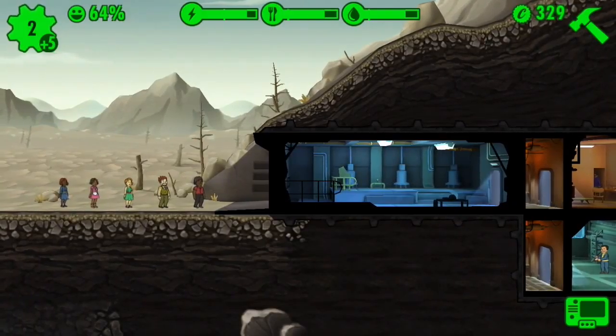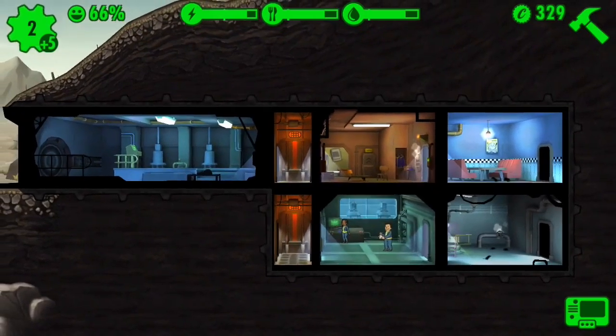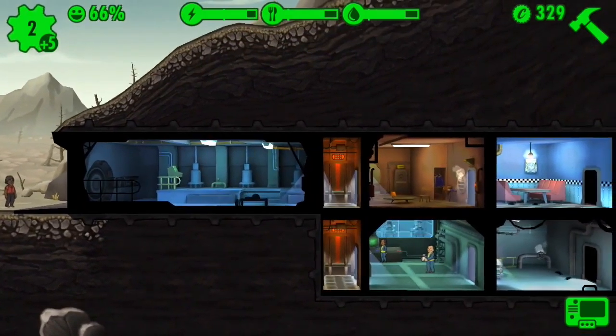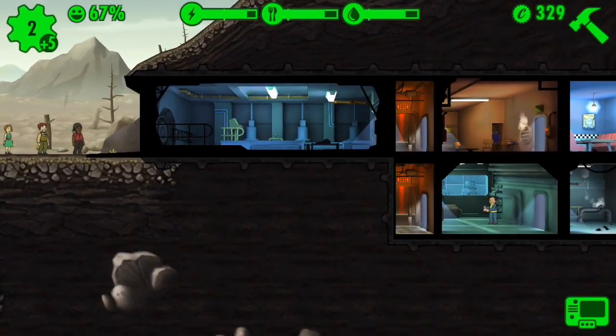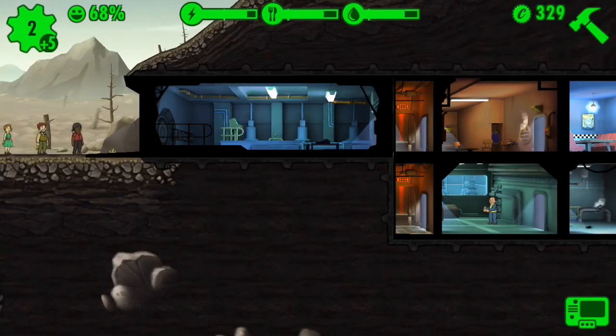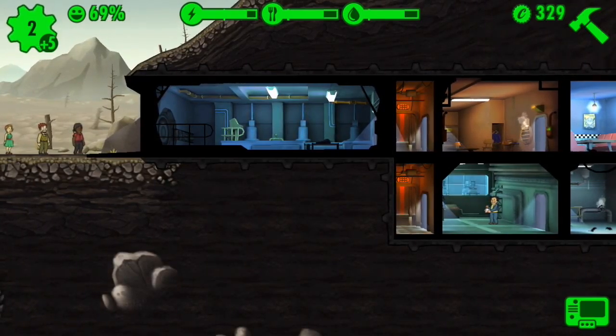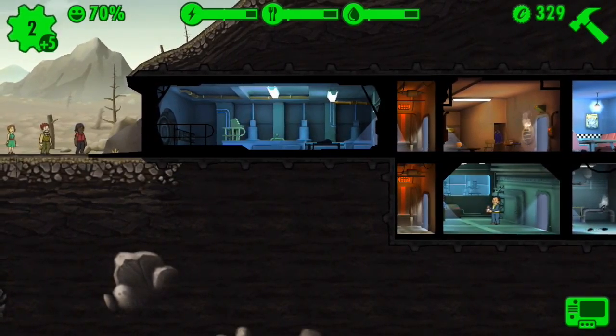Okay everybody, I'm back, and I had to complete a tutorial, but this is what my little shelter looks like. Basically the objective of this game is — it's inspired by Fallout, that popular game series, also Fallout 4. I have never played the Fallout games, but this is like a little thing that the company made. It's a little iOS game; it'll come out on Android eventually.